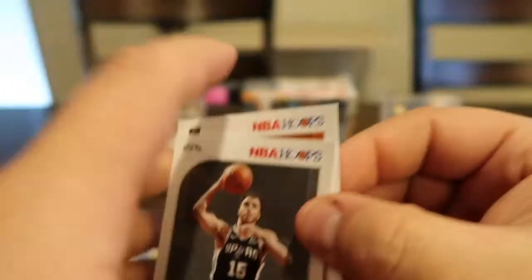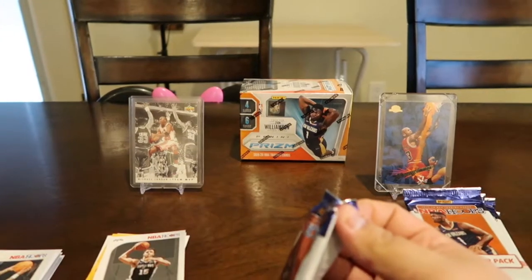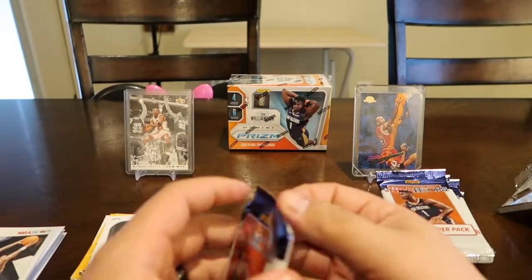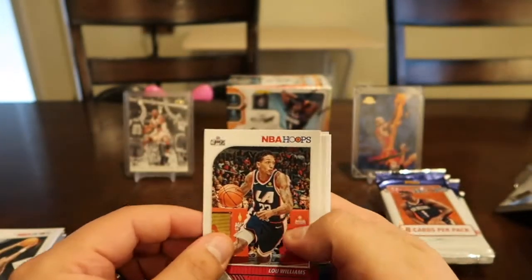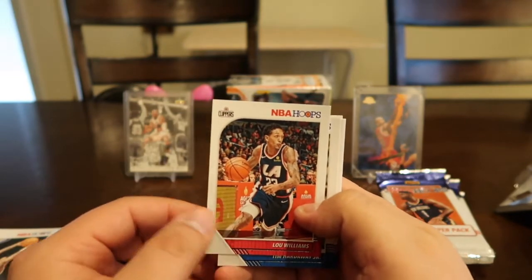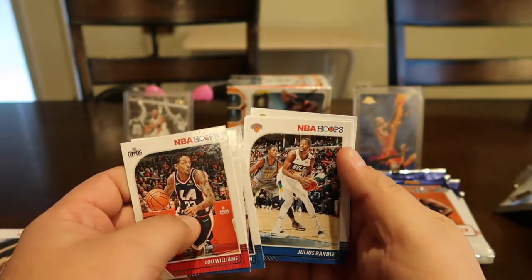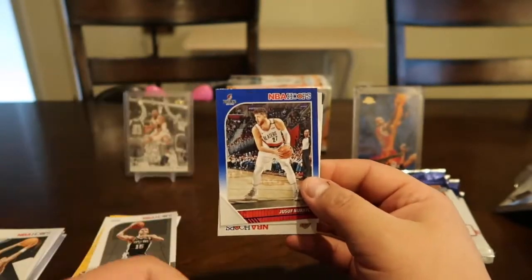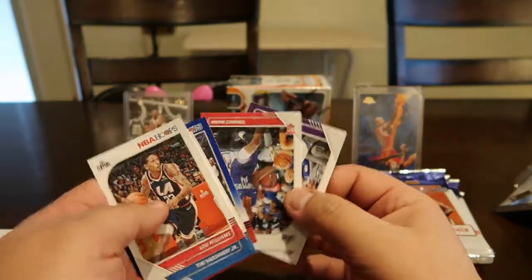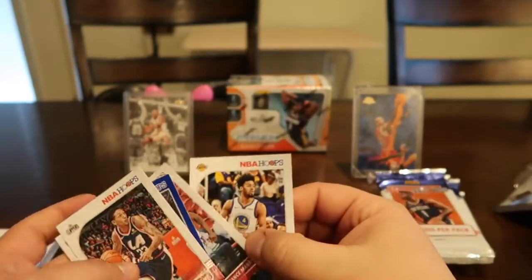Rookie card Cam Johnson. We still haven't found that Zion or something crazy. Lou Williams, Tim Hardaway Jr., Josh Richardson, Julius Randle, Marc Gasol. We got a blue parallel — Nurkic — and a rookie card Terrence Mann and a Quinn Cook. We'll put those in there.